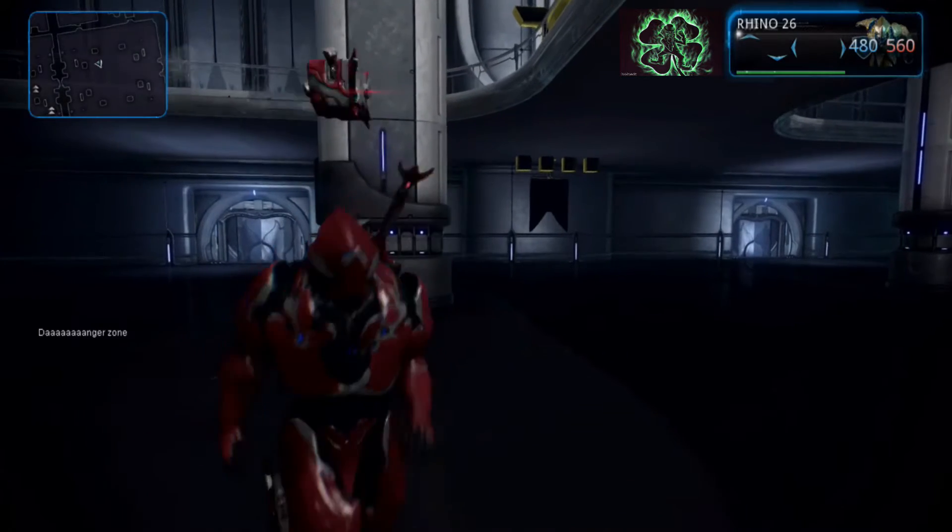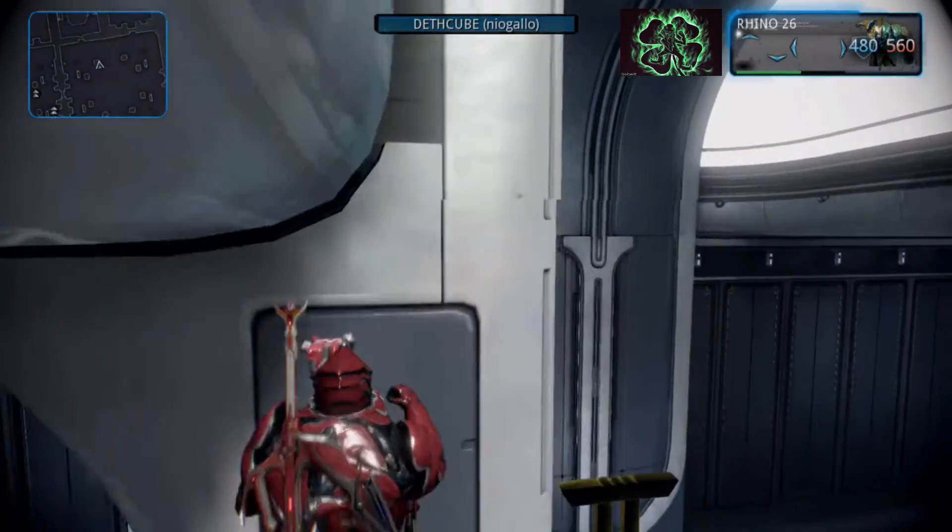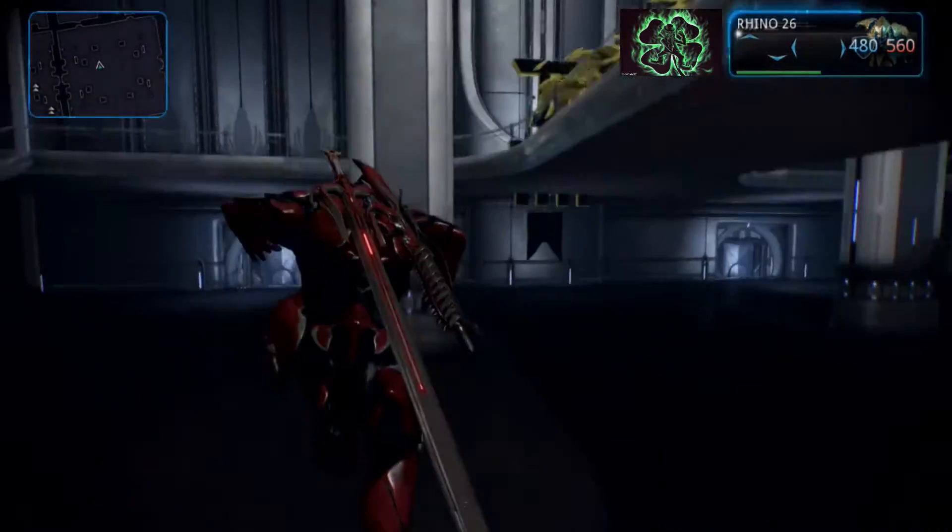Now this time when you run towards the wall and you connect, just keep tapping X and you can run up pretty much any wall at any height. You will just keep on going until you get to the top.